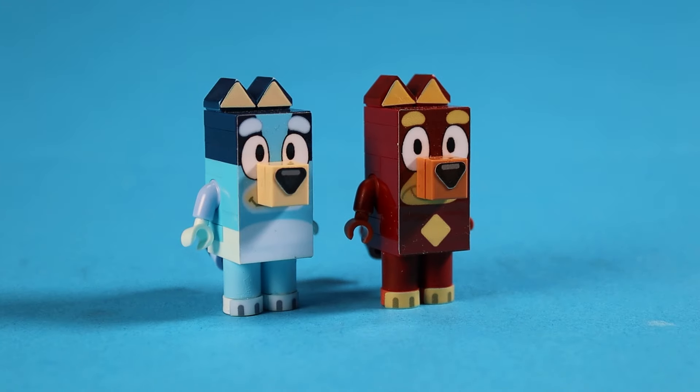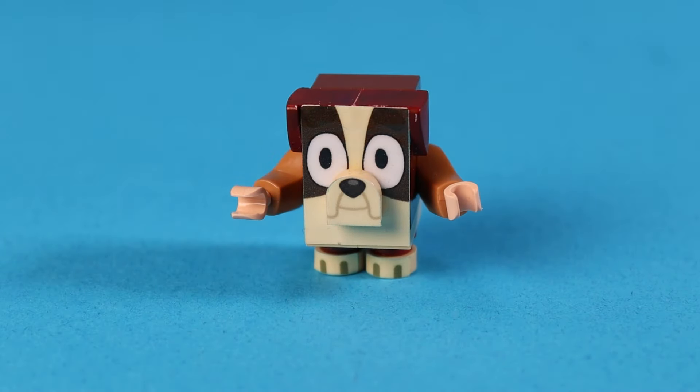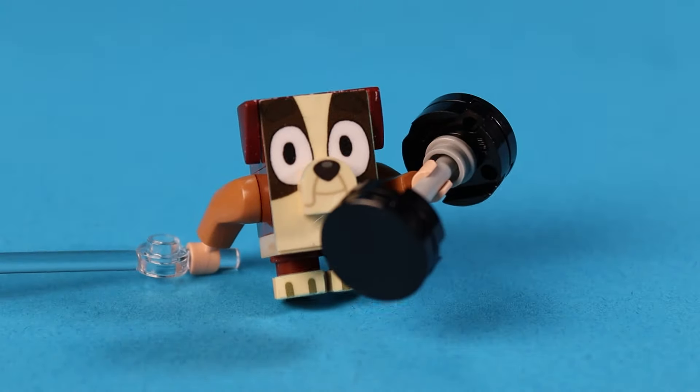Next I built Winton. I think his mouth tile makes him look really funny. You can even switch out his arms to make him look absolutely shredded, like in the episode 'Stories.'